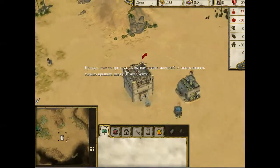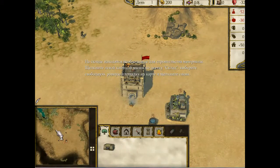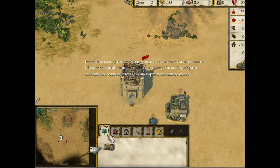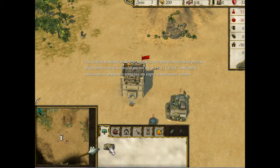Прекрасная работа! На ваших складах хранятся материалы для строительства других зданий. Нажмите левой клавишей мыши значок «Склад», найдите ровный свободный участок пустыни, и нажмите левую клавишу мыши еще раз, чтобы установить его.